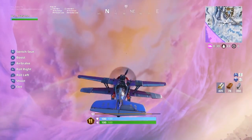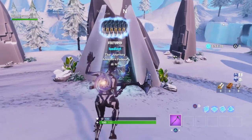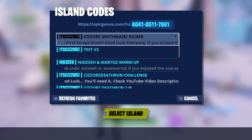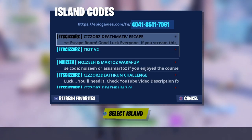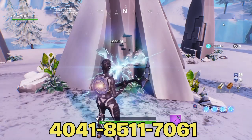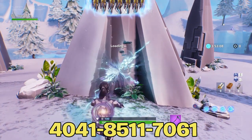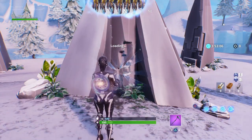Anyway, talking about the code — what you guys want to do is go to the creative hub, the main island, go to a rift, hold Square on PlayStation and hold X on Xbox, and then you'll be at this screen right here. Type in the code: 4041-8511-7061. That's what you guys got to type in and you'll be granted access to the Scissors Maze.